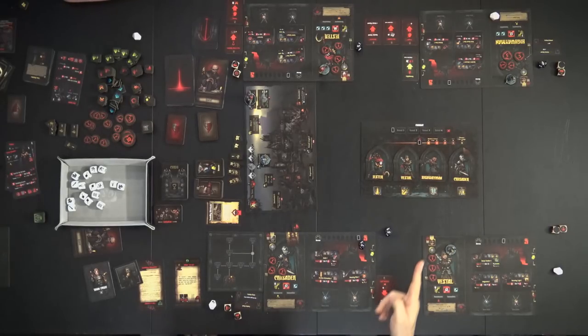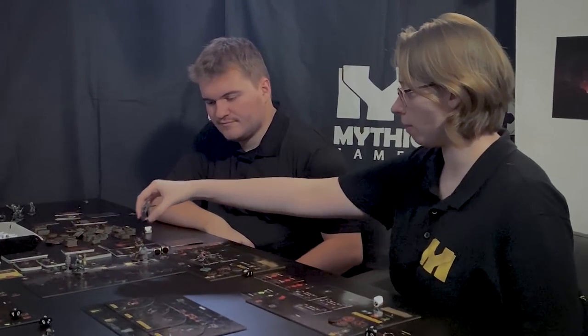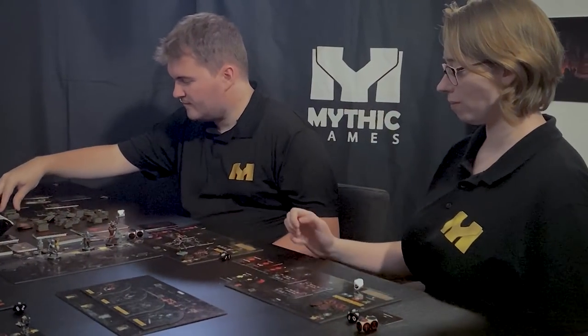The Highwayman goes second and decides to remove negative quirks. At the abbey, for five gold you can remove two negative quirks. The Highwayman spends five gold at the abbey and is left with only one negative quirk — and gets to choose which ones to keep and which to discard.